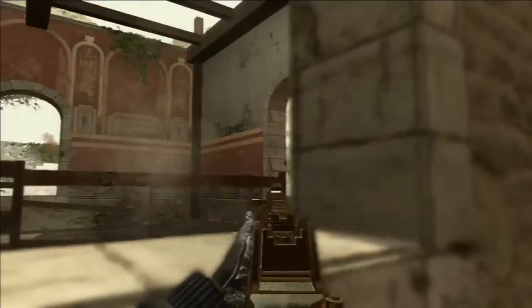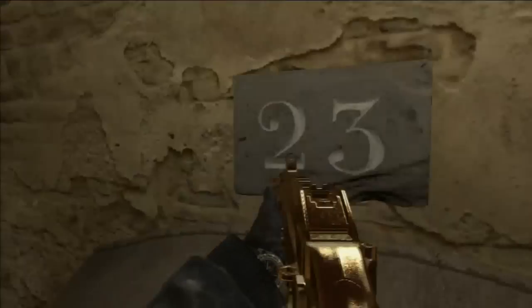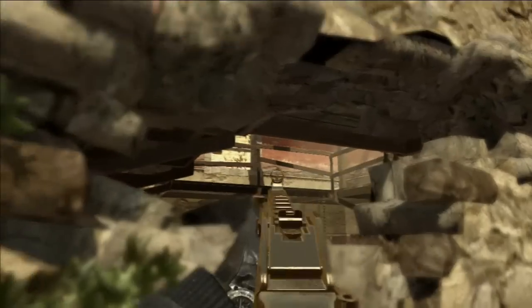You can take out campers, and you can also jump on this little door here. I use it to take cover whenever they're trying to shoot me — do the same thing on the other side.